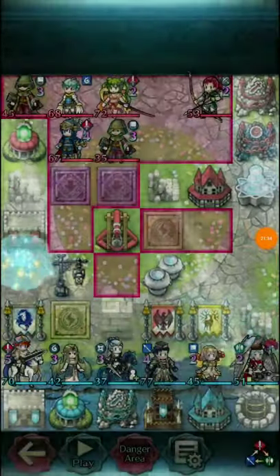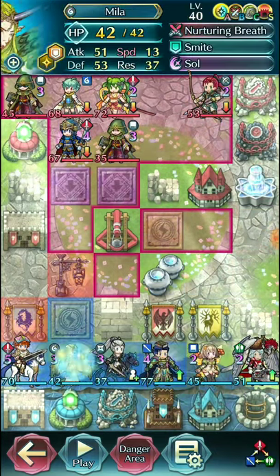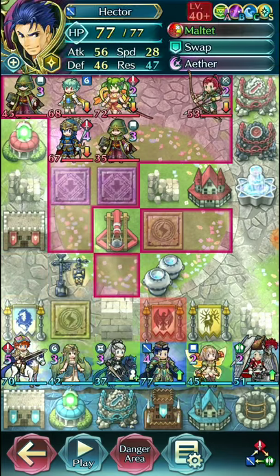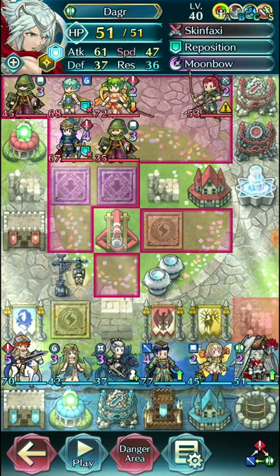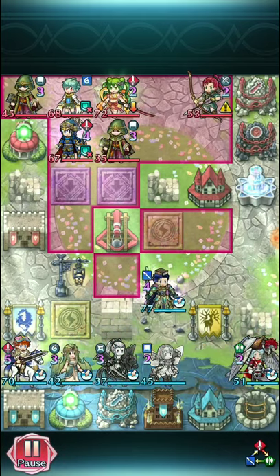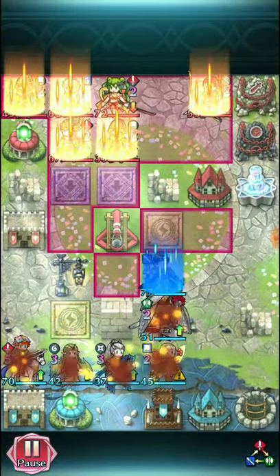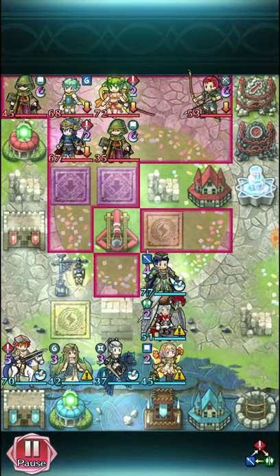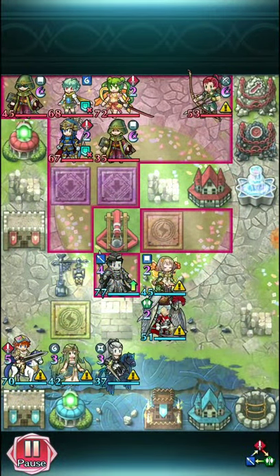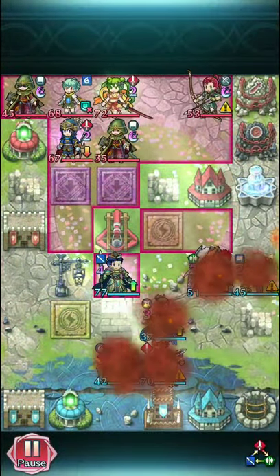Gotta move through things a little more quickly here. Good old Elowood — can't tap for some reason. Just low-merged units for the most part, except for the Elowood. Kind of an interesting choice — I guess it makes sense if the enemy counters, proccing Galeforce in one round is reasonable. But at base, if you're just going to attack twice, you're not going to do too well.